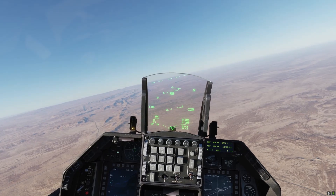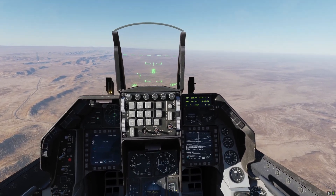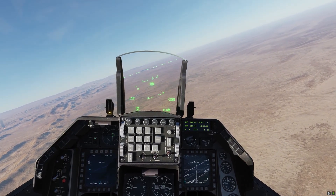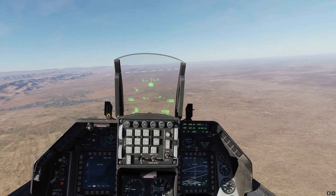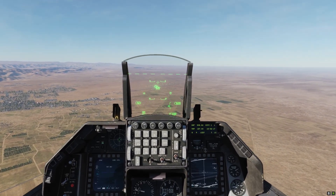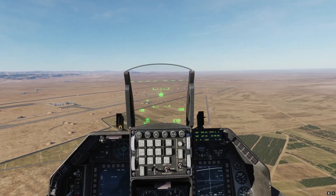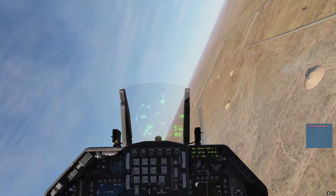It's not near where we want to be, so TMS down to bring it back onto the velocity vector. Now it's just a matter of trying to find the target. TMS up, expand — that's a different target. TMS up again, crosshairs have collapsed. Weapon release — rifle. Let's try and get another one. Weapon release, break away — shack one, shack two.